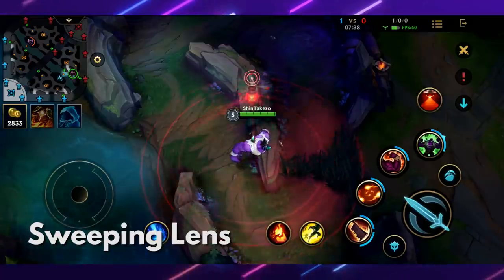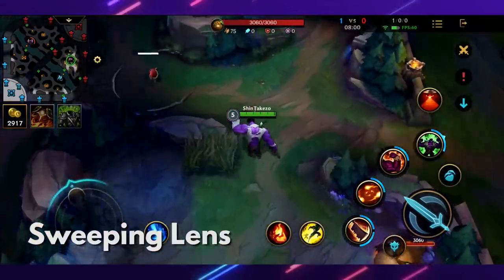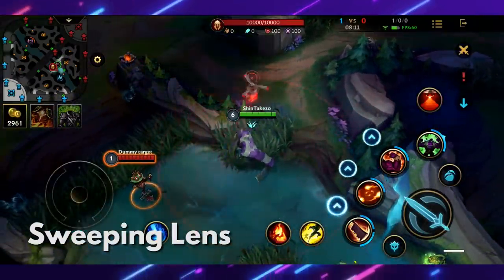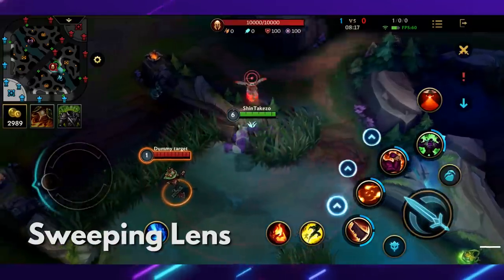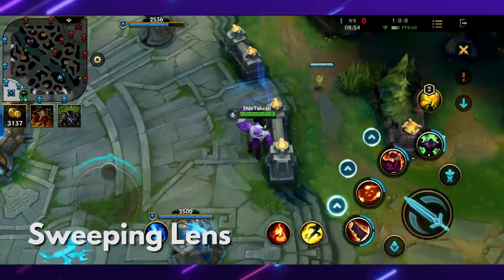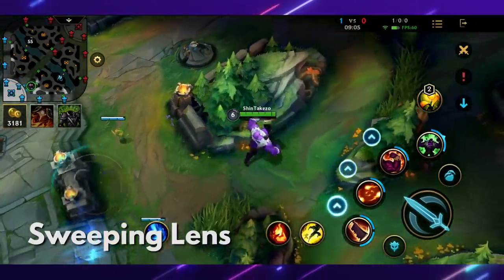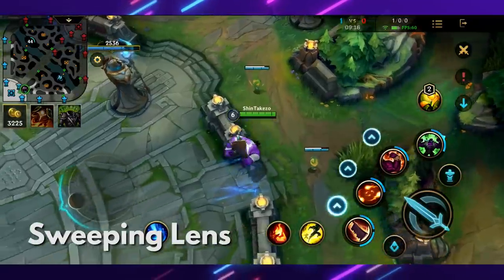Having this trinket gives you vision of an enemy waiting to ambush you, warning you that there's an enemy right there. It will also detect enemy wards and disable them. The wards you place become invisible about one second after you put them down, so the enemy can't see them unless they have the sweeping lens trinket. If they detect your ward with it, they can disable and destroy it.